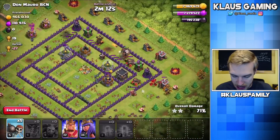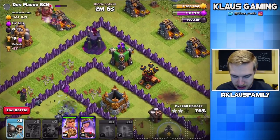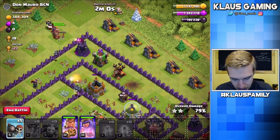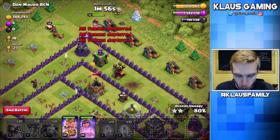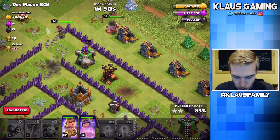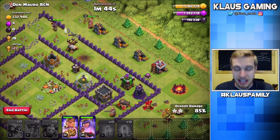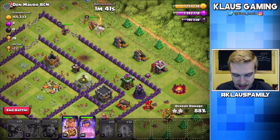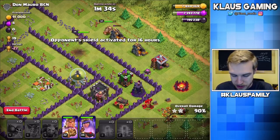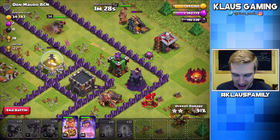Minions are doing a great job cleaning up, and we can probably use our heroes to snag a whole bunch of loot. We might even three-star, but I doubt it — I think the defenses on the back side are a bit too strong for my bloons. Won't be a three-star unless we try to do it with our heroes. Let's get our king and our queen on this side and start with these defenses — if we happen to three-star, we happen to three-star. I'm going to wait until the wizard tower and the archer tower are both busy on the king, and then drop our wall breakers. The archer tower wants the queen — fan-flippantastic.